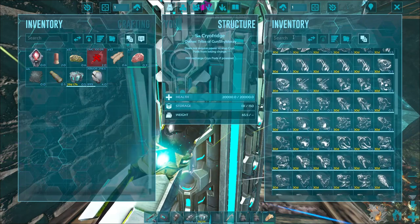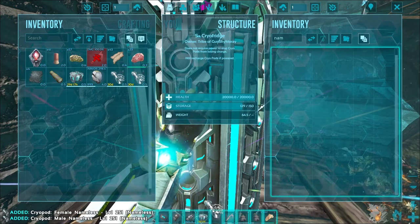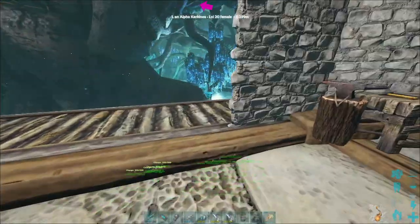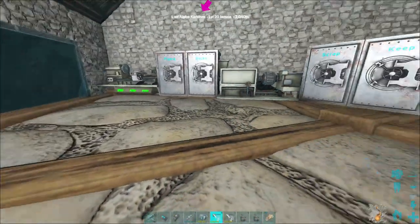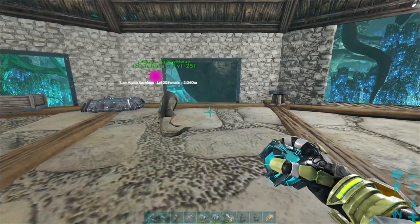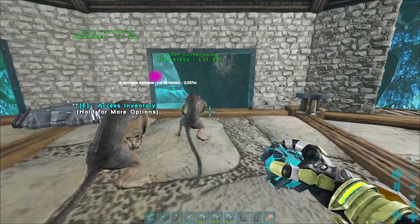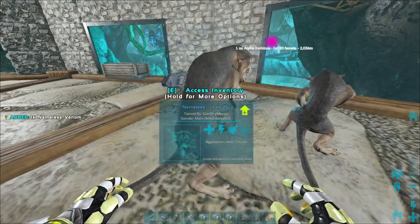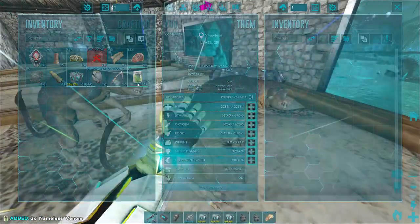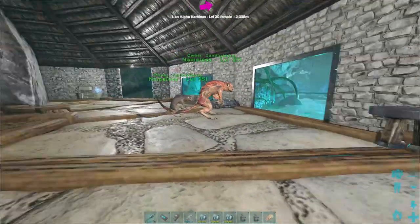I need to bust the Nameless out, because the Nameless have one more thing I need — Nameless venom. I shouldn't have to breed them at all; I should be able to just harvest it from them. I do understand harvesting from my breeding pair is probably not the best. I get like one venom.